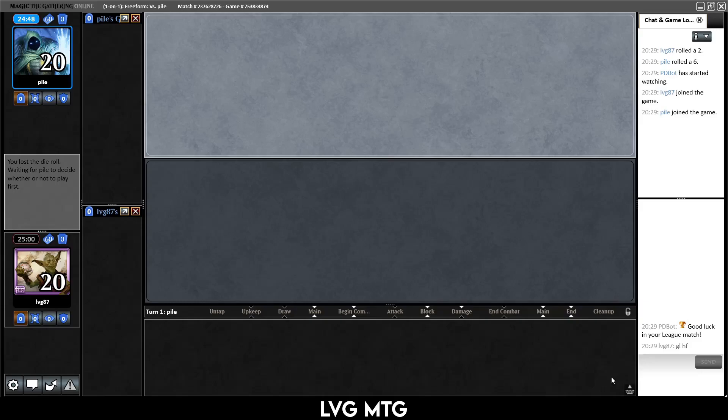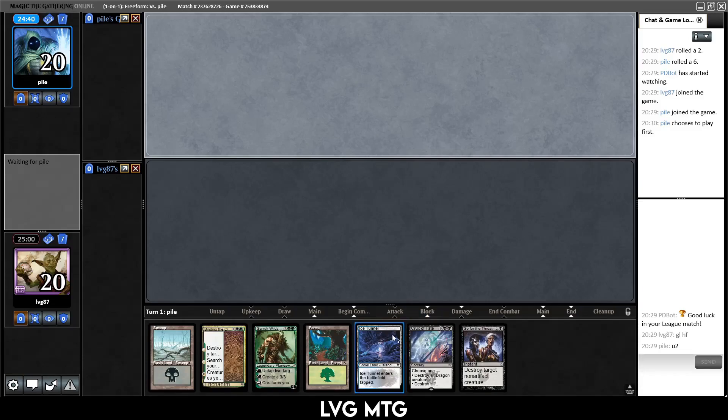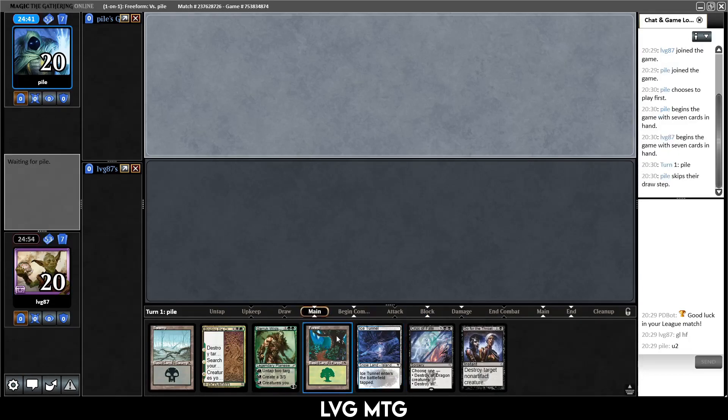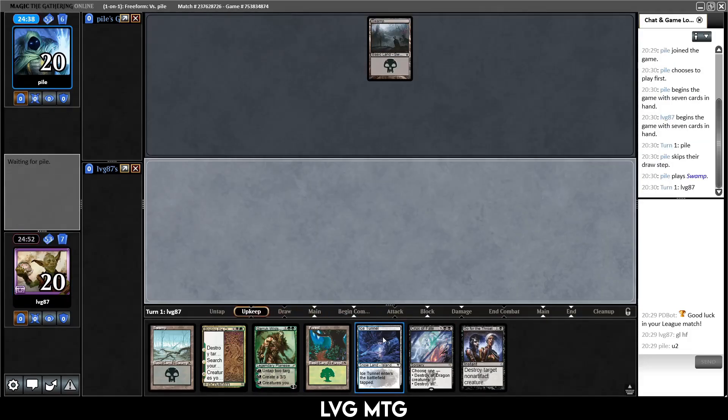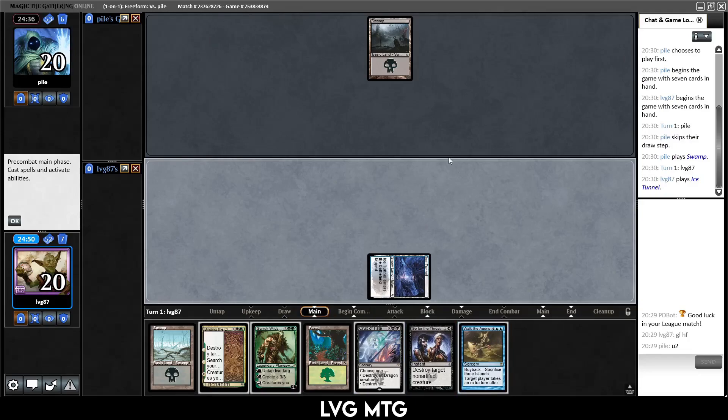Round one. Playing against Pyle — I hope their name is indicative of their deck, we'll see. I think I'll keep this. Hopefully it's against a deck that plays to the board and our removal is good. If not, we might be in trouble. We start with a Swamp.